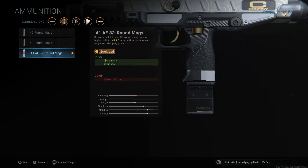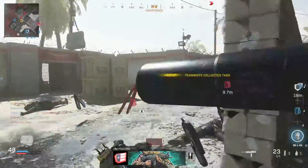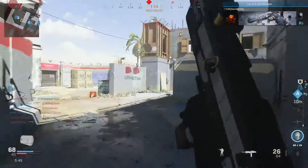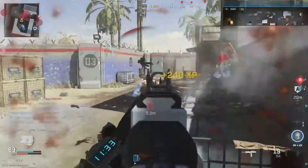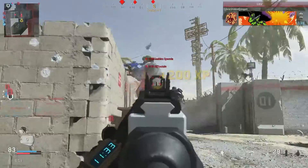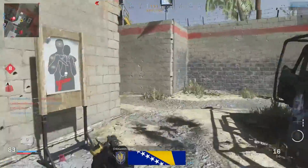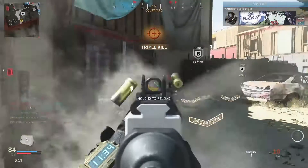32 Round Mags for ammunition. I did have to unlock it by a challenge — I've posted a previous video showing you how to get this done quicker, so I'll leave that down in the description. This will increase your damage to opponents and range. It will make you have less recoil control. I did try the other mags but the damage just wasn't there.